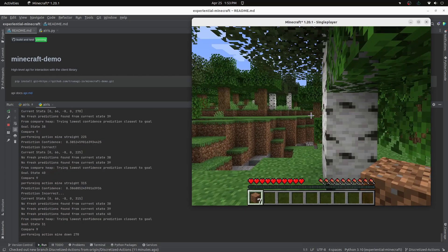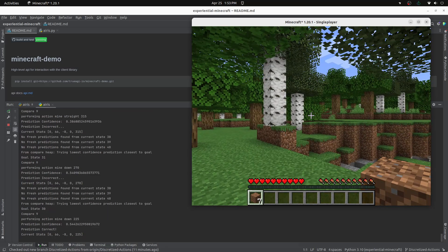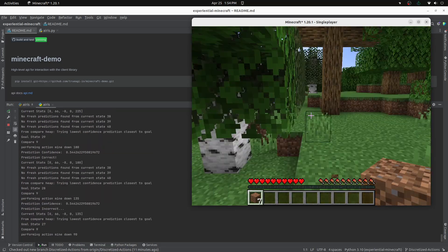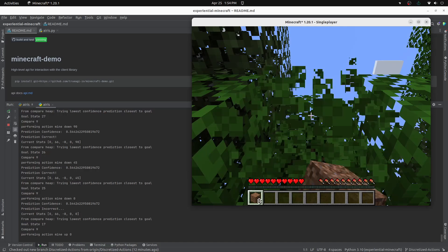For comparison, traditional reinforcement learning is not capable of doing this sort of exploratory navigation. Even if given millions of episodes to train beforehand, it simply can't adapt to areas outside its training. And especially not in its first episode, like Iris can.